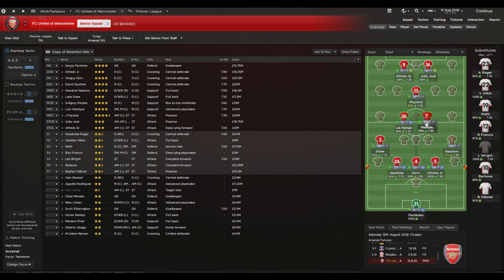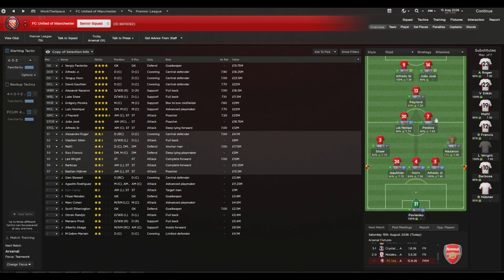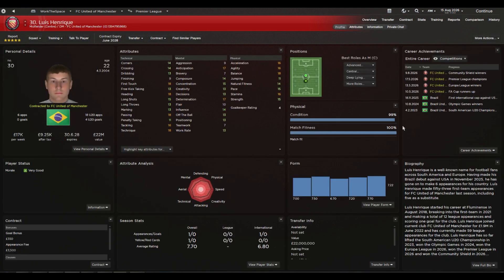Luke Shaw has 18 crossing and 14 dribbling; Nazarov has 13 in each — not bad. A useful habit: set the midfield role to winger on support to check how well suited your wingback candidates are, as a few stats differ between the two roles. In central mid, Luis Enrique and Peraria complement each other — a bit of a Xavi Alonso in Luis Enrique, and in Peraria a real workhorse box-to-box player who gets back for tackles and then works right the way up.